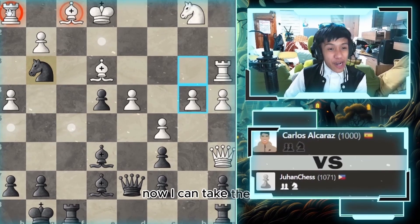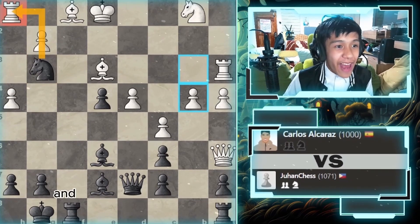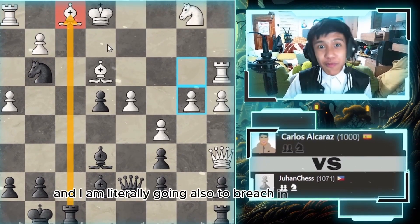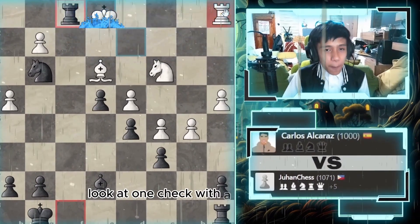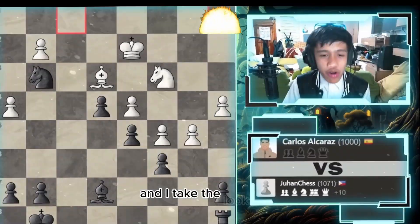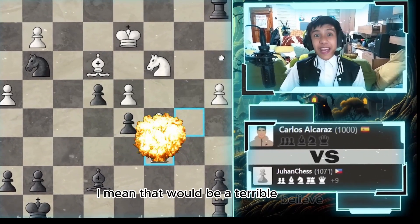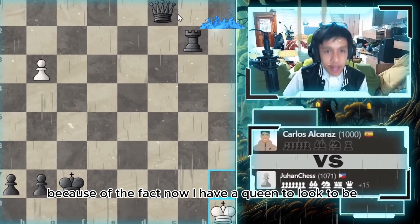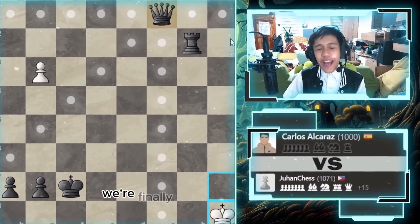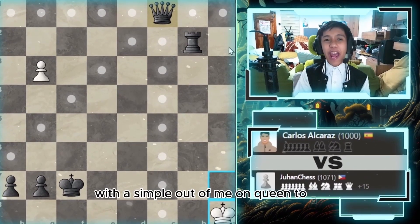Now I can take the rook, which would lead him to a material loss. I'm also going to breach in with my rook in the next couple of moves — rook f1 check with a pin to the rook — and I take the rook. Let's hope he doesn't queen though. He goes rook to b2, and now we're finally going to checkmate him with a simple ladder mate on queen to a1.